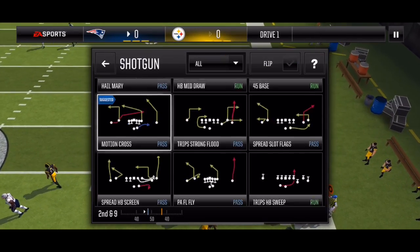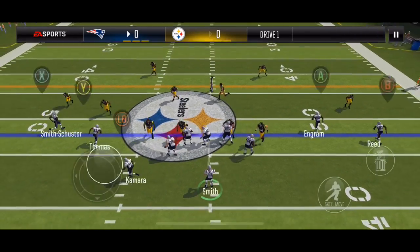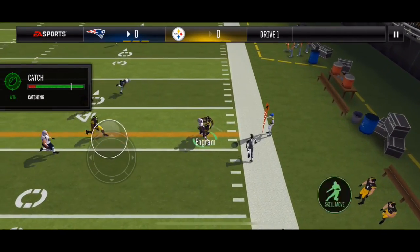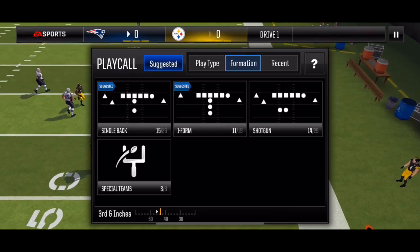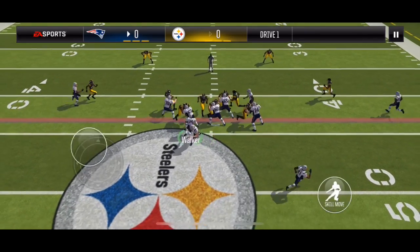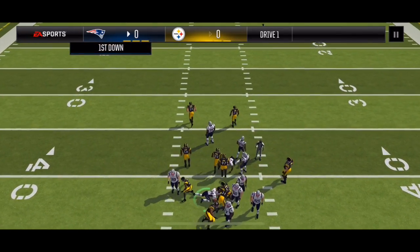Unfortunately, I don't get past the line of scrimmage and I get sacked. 2nd and 9, going with spread effort drags here. Brings up 13 inches. Weak eye fullback dive — potentially countered. I'm going to swipe up the truck and we get the first down.